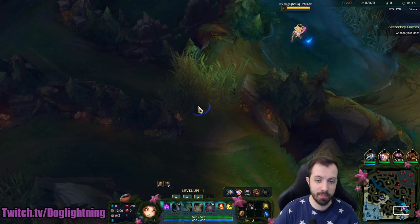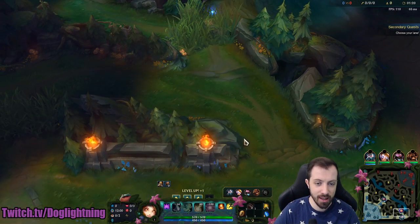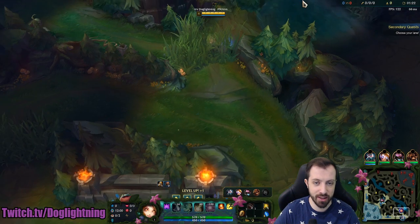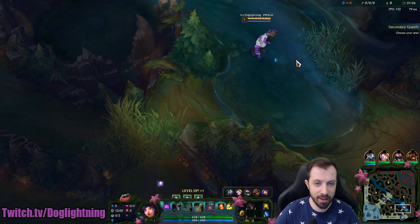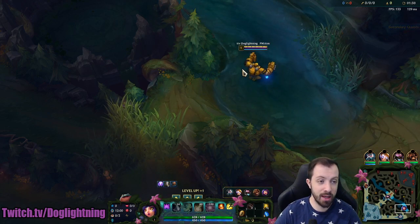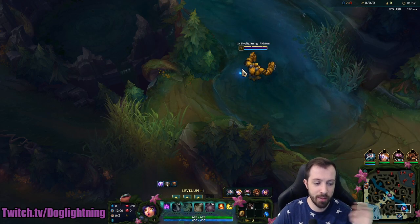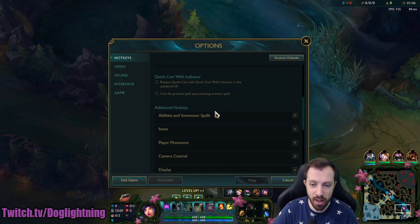Tip two relates to the first tip a bit — it's about how to use your passive without clicking on it. You may have been wondering how I so quickly turn into Karthus without clicking. Look at my mouse up here: I'm using my passive without clicking on it. Surprisingly, a lot of Neeko mains don't know this either. You cannot do this from the client by the way — you have to go into practice tool or something to set this up.